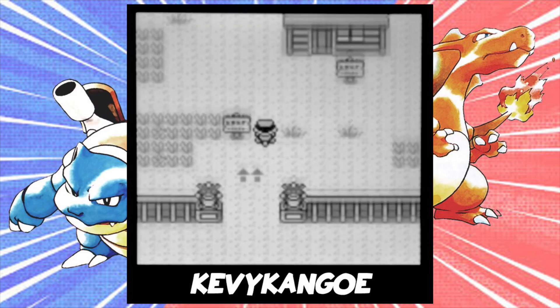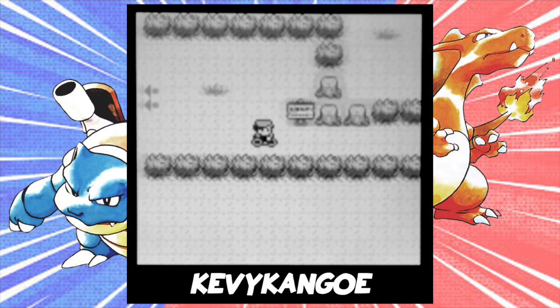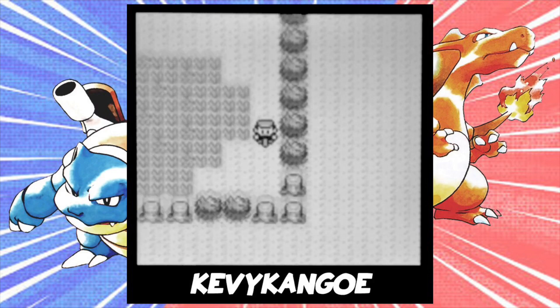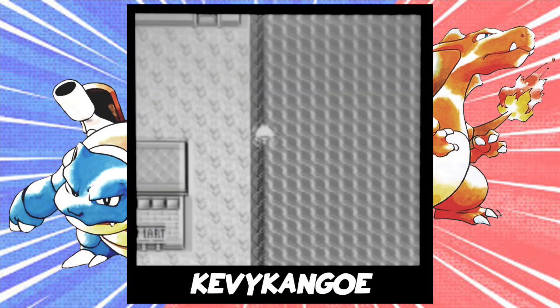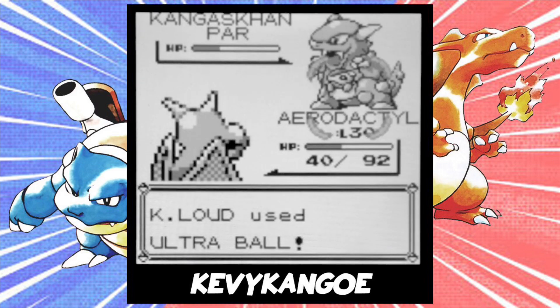If you were in the Safari Zone, go to the next area, which is on the east side. Kangaskhan has an encounter rate of 4% here. Then, just use up all your steps and leave. Again, fly back to Cinnabar Island and surf on the coastline. Eventually, you'll come across the Kangaskhan.